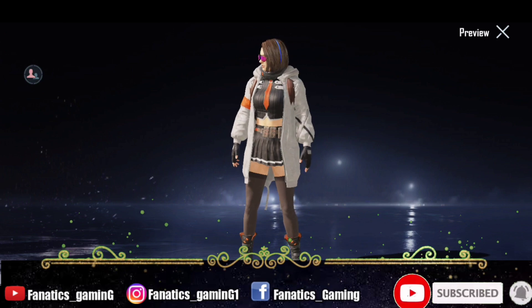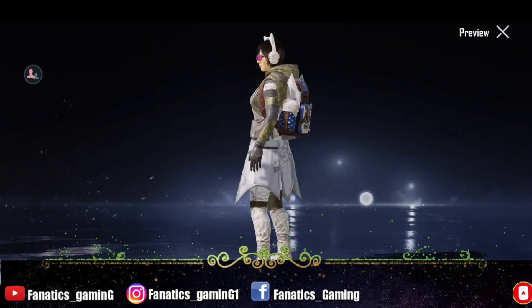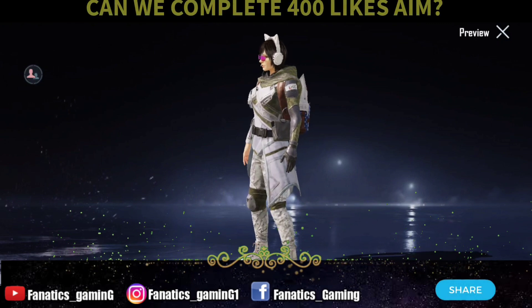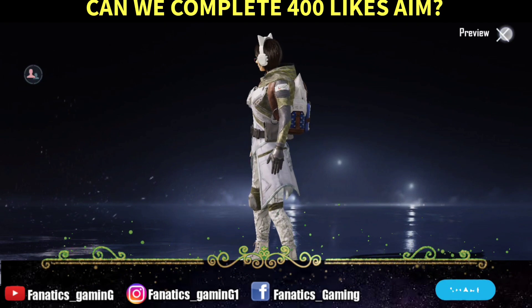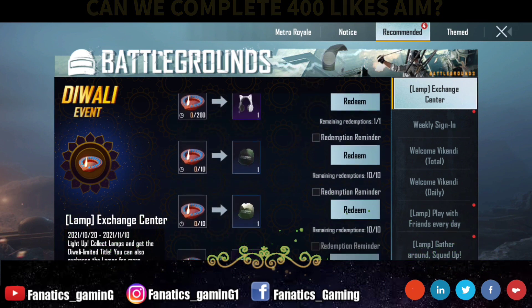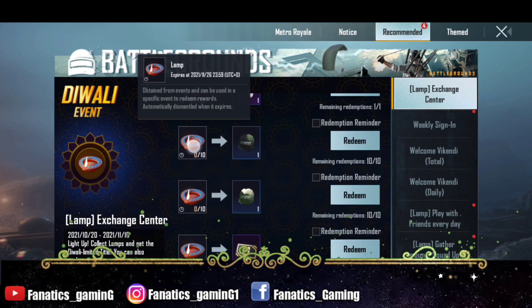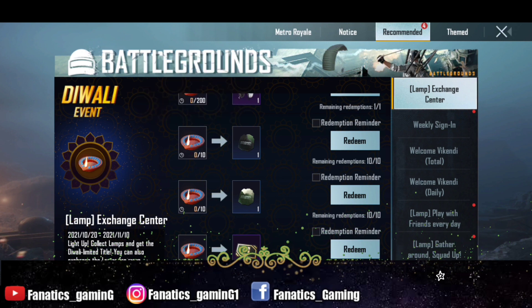After that, you can get the outfit for 500 lamps, and then if you have 200 lamps you can get the headband. You can already see the outfit and headband on BGMI. I think they are time-limited, so you have to collect them within the event period. You can also get supply crate coupon scrap and classic crate coupon scrap.